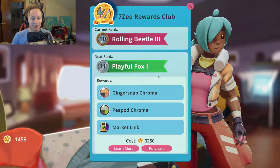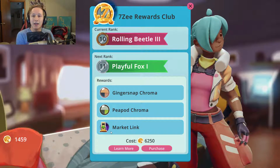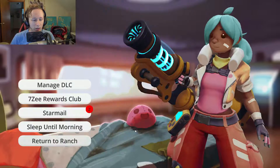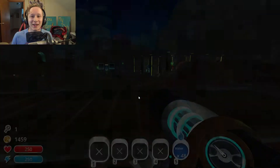Oh my lanta, what do we got here - advanced slime toys? We need a lot of money to do all this, but market link - oh yes, I want that! Because what we can do is in the other area, once we've built everything we need for automation, we can put a market link in there and then automate a drone to go around and pick everything up and ship it back to the marketplace. Star mail, chroma packs - oh my gosh, I'm so excited for the change.